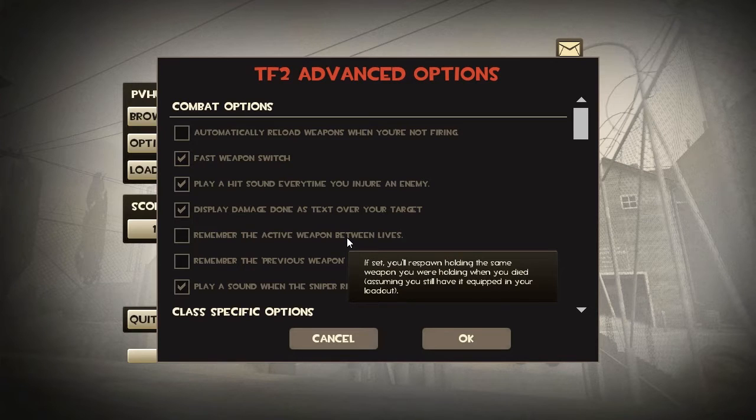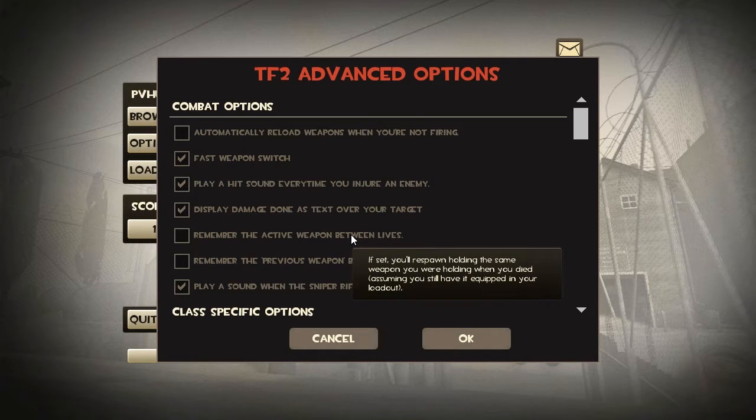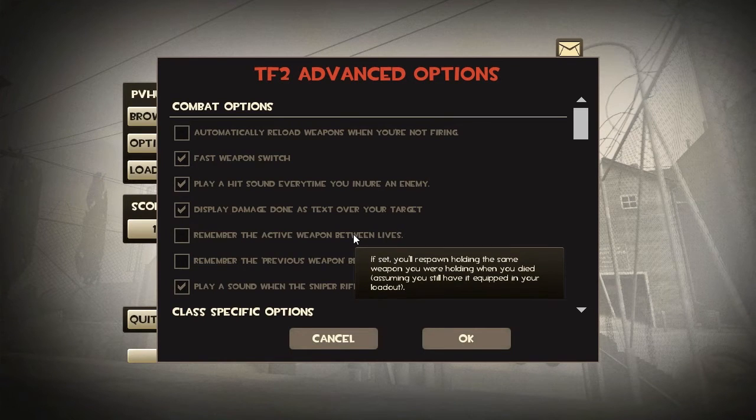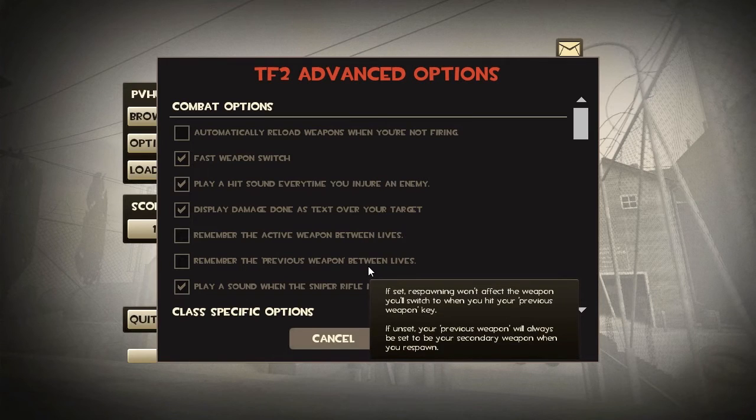For example, if you're an engineer away from your sentry, or if you're a pyro and you lit someone on fire and they're running away, you'll be able to know exactly how long they're burning, when they healed up, or if they made it to the resupply locker. You can tell they healed when you can no longer hear that tick tick tick sound that is enabled by this option. I definitely recommend all three of these options.